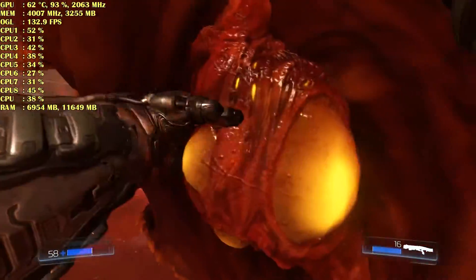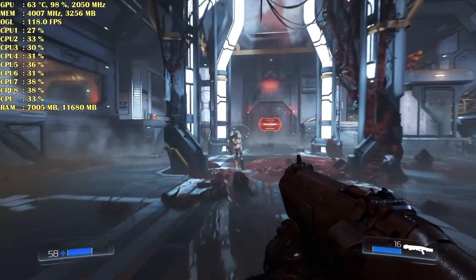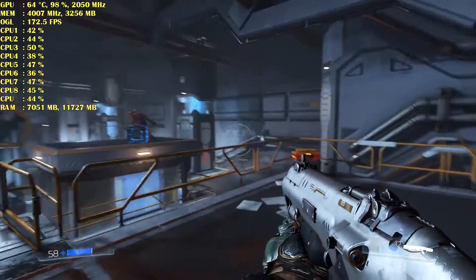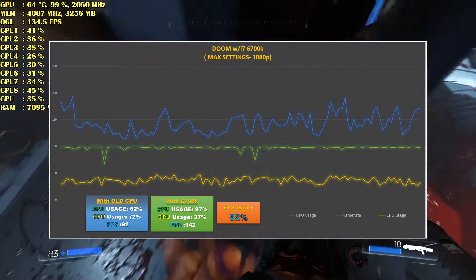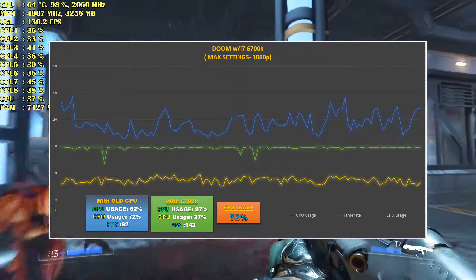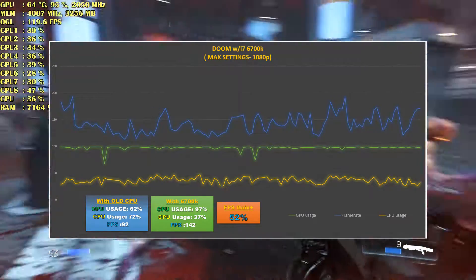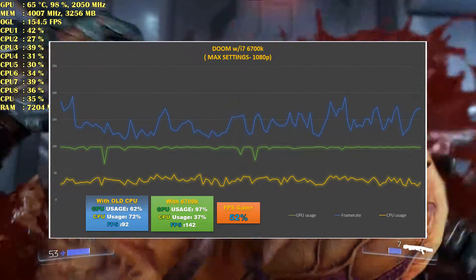This is Doom, also on max settings, and the graphics look really great. I think it's one of the best looking games out of all three. I haven't included Dark Souls 3 though because it caps at 60 FPS so there's not much difference to show. This game gave me almost a 52% gain — before I was using a 1090, so that's a massive gain.